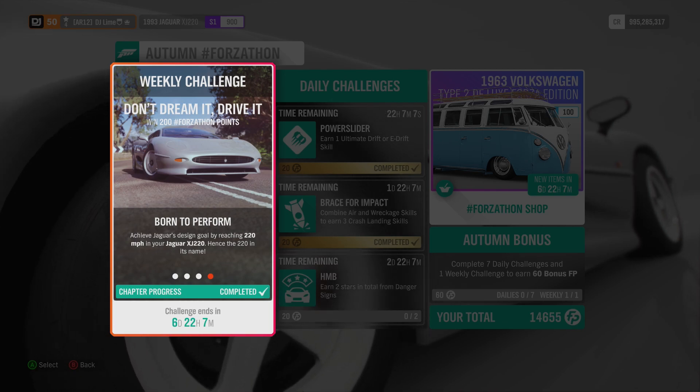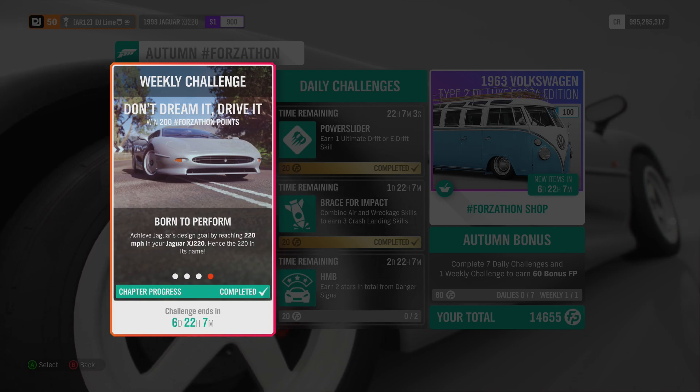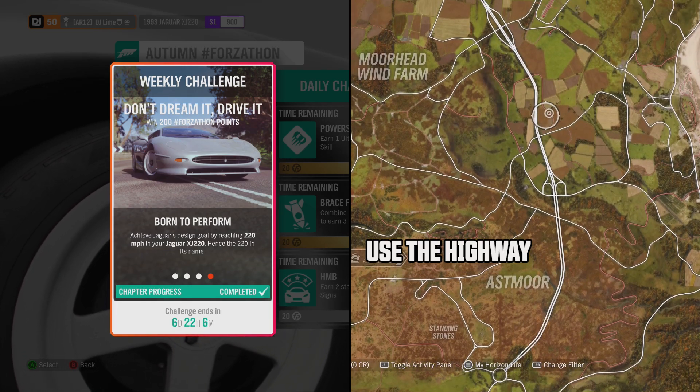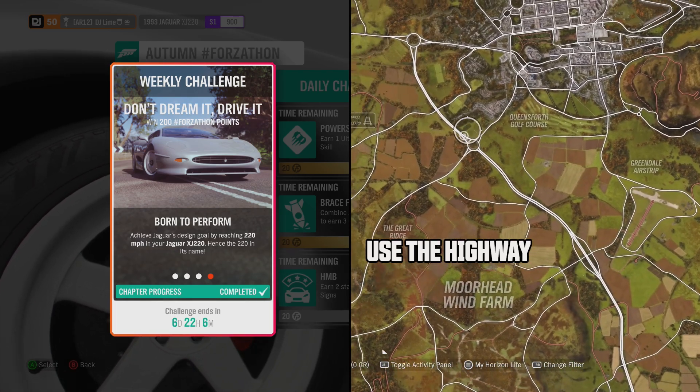For the final challenge, you need to achieve 220 miles an hour while driving your XJ220. I would seriously upgrade your vehicle because the car will have a hard time attaining that speed bone stock. Yes, the car should reach that speed like the real life version, but it's better to slightly upgrade it.